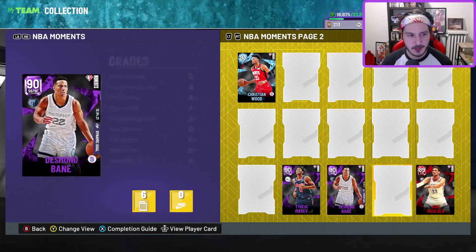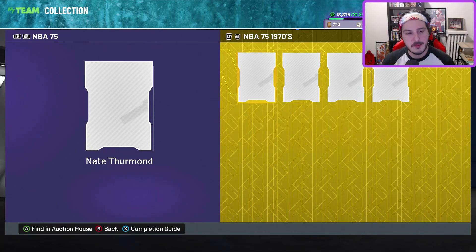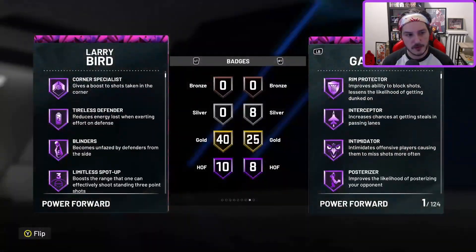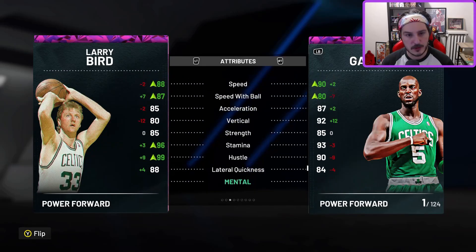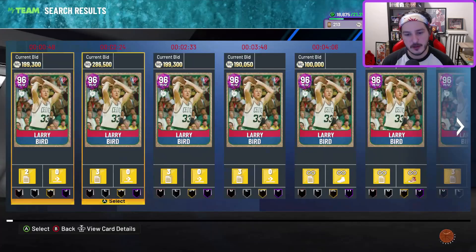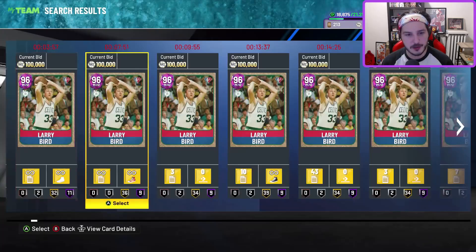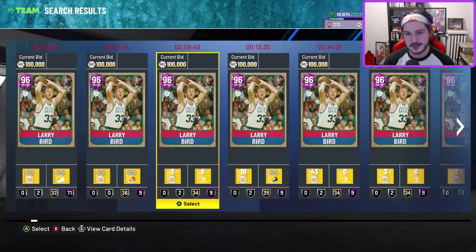Desmond Bain is going for discard value — he's decent if you want to pick him up. Terrence Davis, same thing. Now for the NBA 75 guys — starting with Larry Bird. He's a little sluggish and slow, but he's a pure spot-up shooter. He can dribble a little bit too. 88 speed — not great but not horrible. You know what you're getting with Larry Bird. Badges added on the marketplace were probably Difficult Shots and something else.